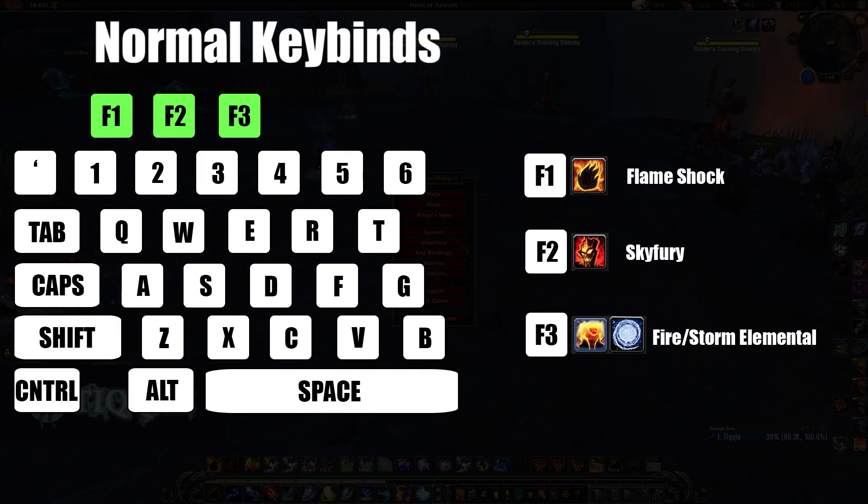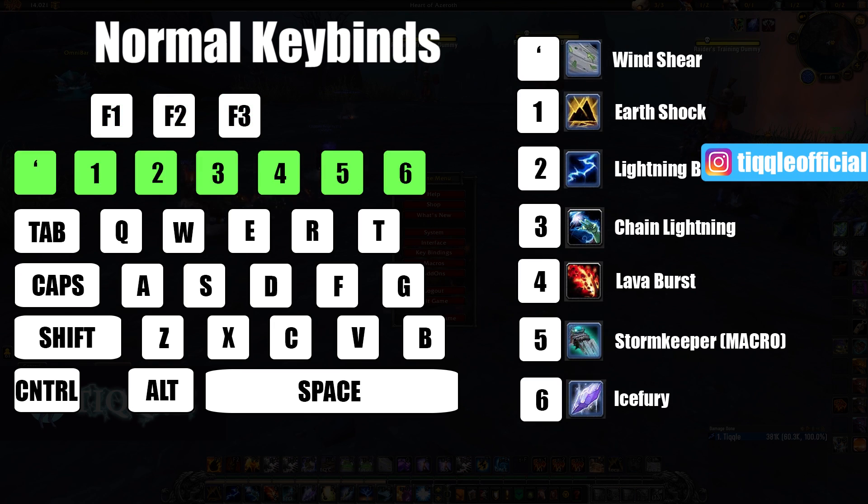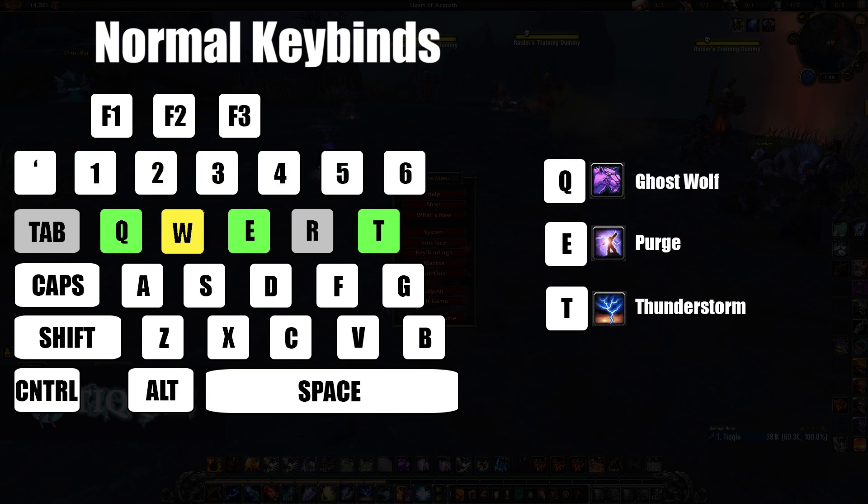Starting with F1, F2, F3 — the only F keys I use. F1 is Flame Shock, very easy to press; Sky Fury on F2; Storm Elemental and Fire Elemental on F3 as a cooldown. My most offensive abilities run from the tilde through 6: Wind Shear on tilde, Earth Shock on 1, Lightning Bolt on 2, Chain Lightning on 3, Lava Burst on 4 — all very easy to press and always in use. Stormkeeper on 5, another big cooldown on 6. On the next row, Q is Ghost Wolf for quick in-and-out movement, Purge on E which I spam constantly, and Thunderstorm on T — the knockback, used less often so it's a bit farther from movement keys.